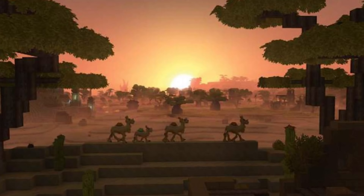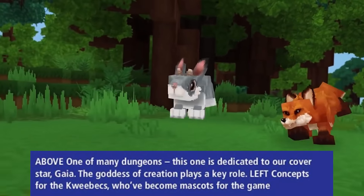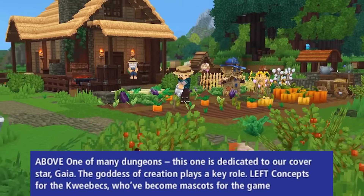First up we have a new mob. This caravan of dromedaries or camels have been officially confirmed for zone 2. They seem to be saddled and may help on a long, harsh trip across the desert. In a description of the cover art, Gaia was confirmed as the goddess of creation. This confirms our theories that she created Orbis, and also hints that Varen may be the god of destruction.